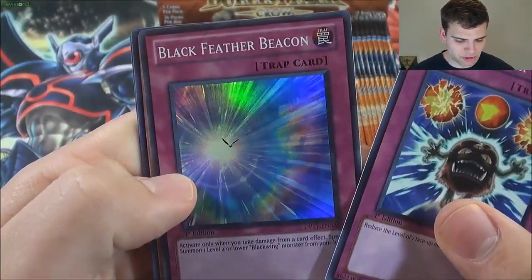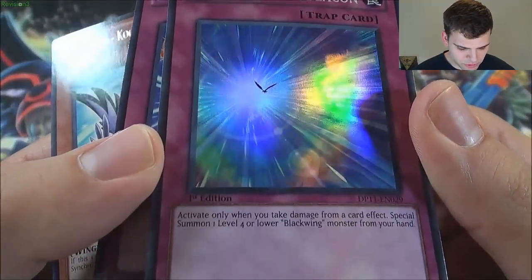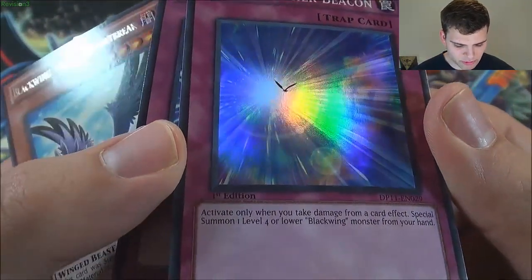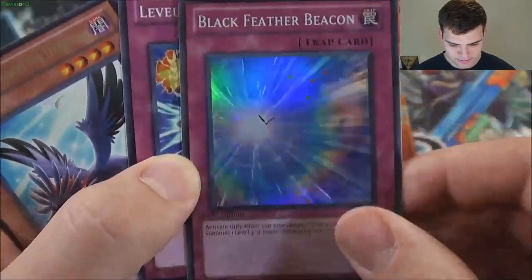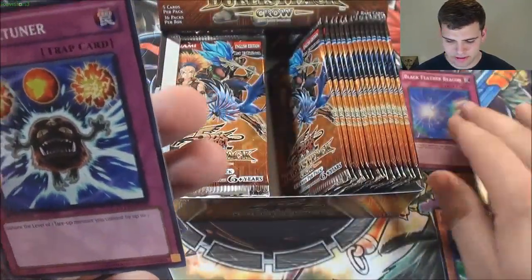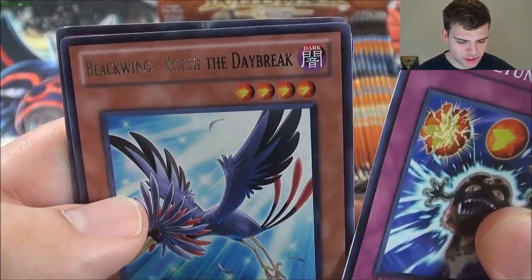Another Level Returner. A super rare Black Feather Beacon — sweet! Activate only when you take damage from a card effect: special summon one Level 4 or lower Blackwing monster from your hand. If it was from the deck it would be a little better. And then a rare Blackwing Kochi the Daybreak.